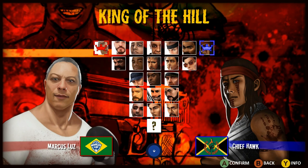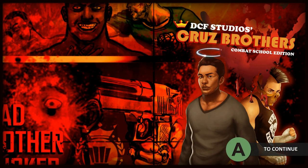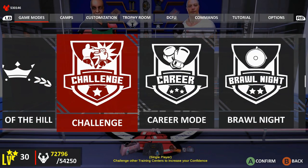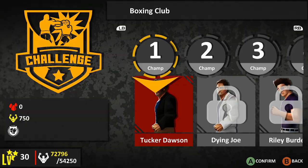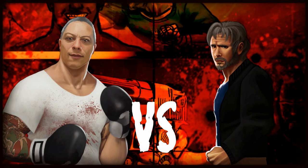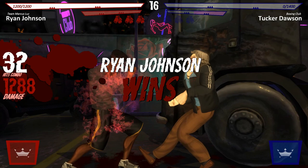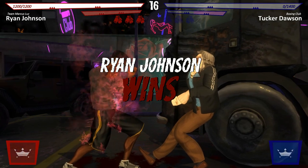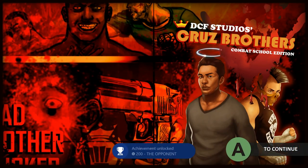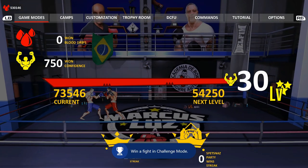The last of the five new achievements is for winning a Challenge mode match. Go back to the main menu and select Challenge, right next to King of the Hill. Play the first match — you can be whoever you want. Spam A and hit B and Y occasionally to beat him up. It's three rounds, but after you finish you'll get the 200 Gamerscore achievement, bringing the update total to 1,000 Gamerscore.